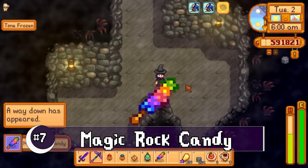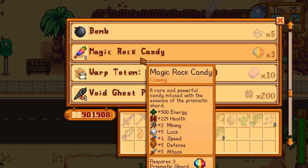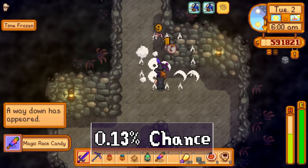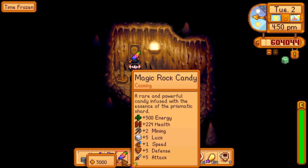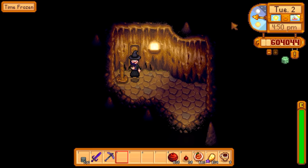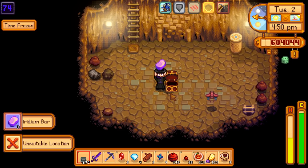Number 7, the Magic Rock Candy. I had no idea this was actually a monster drop too — I originally thought you could only get it from donating 90 items to the museum, or by trading 3 prismatic shards with the desert trader on Thursdays. You have a very tiny 0.13% chance of having one of these drop from a haunted skull — that's about a 1 in 769 chance. Slim chance, yes, but these magic rock candies are crazy good. It boosts your mining by 2, speed by 1, and luck, attack, and defense all by 5 for a little over 8 minutes. Definitely a very rare and desirable item, but is the grind worth it to you?